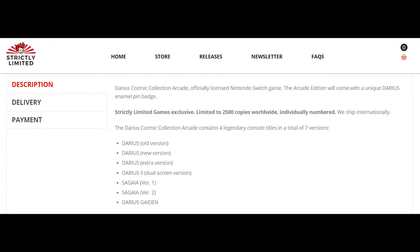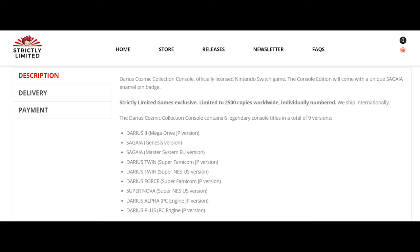Taking a very basic look at both of them, you'll notice that the arcade version comes with 7 Darius games and the console or consumer edition comes with 9 games. The console edition is also $20 more expensive than the arcade version, and this could explain why.